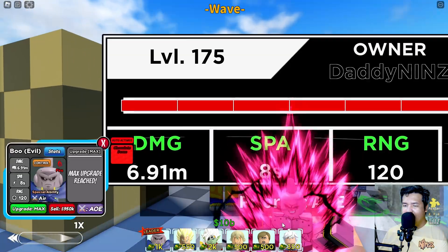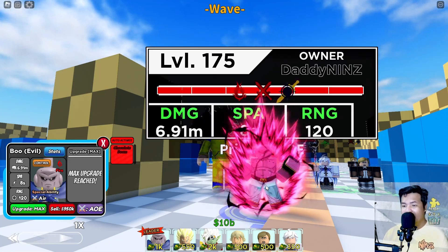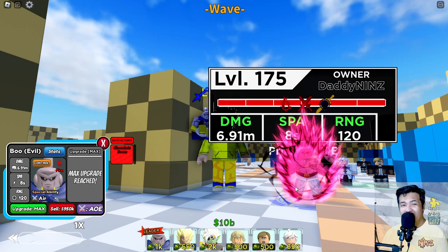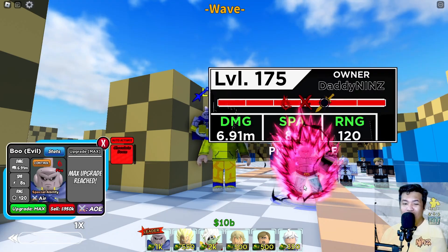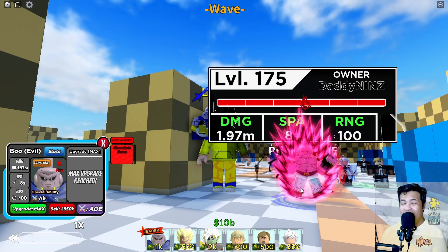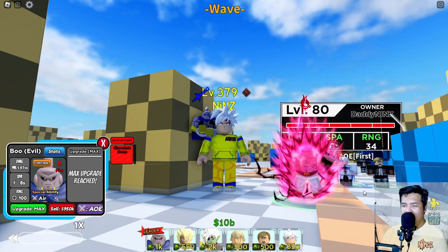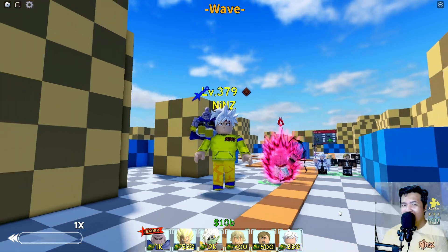So this is your Boomite or Evil Boo - yes, Boomite six star. This is much better guys than Super Coco and Begu for real, because this one is a hybrid and also full AOE with 120 range or 100 range. This is only a six star - what if he became a seven star? I think the seven star is Kid Boo. Maybe that is a 101 Kid Boo guys. So yep, this is your Evil Boo six star.